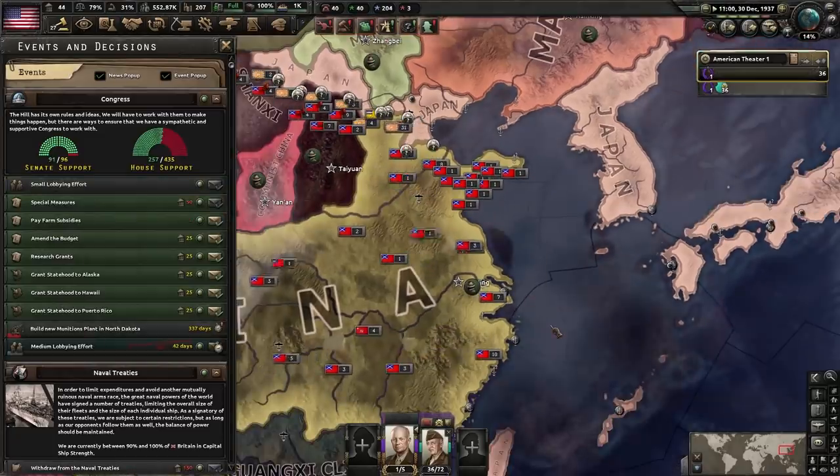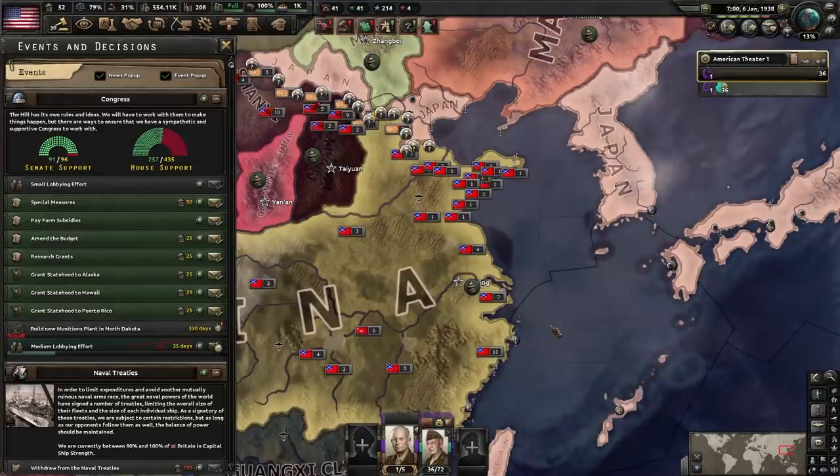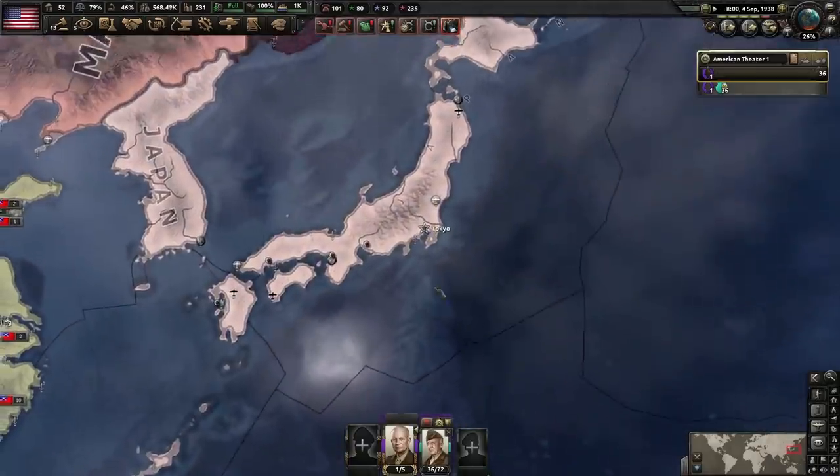More lobbying. Maybe the Americans are onto something — maybe you can lobby your way in or out of anything. Money really does open doors. Early mobilization. And finally, get rid of my depression with the Housing Act — houses for everyone. Engineer 2!